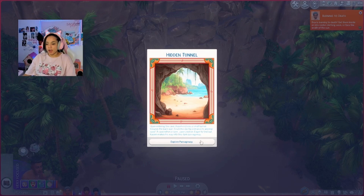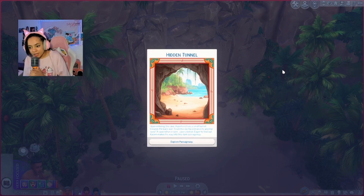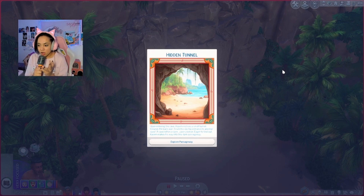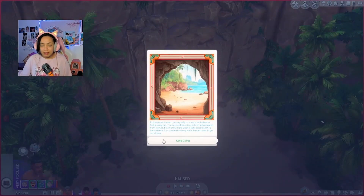Granny's burning to death, just casually in the background. But — hidden tunnel! Upon entering the cave, Kasim notices a small tunnel towards the back wall. Could this be the entrance to another cave? A cave within the cave? A cave-ception? You're going to find out. Kasim makes his way to the dark passageway — let's explore the passage! Wait, wait, wait — I gotta save Granny! Granny's just slowly burning in the background. I thought we would die in the tunnel, not Granny.